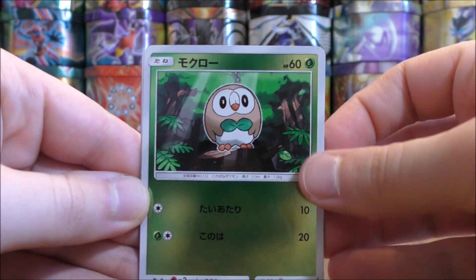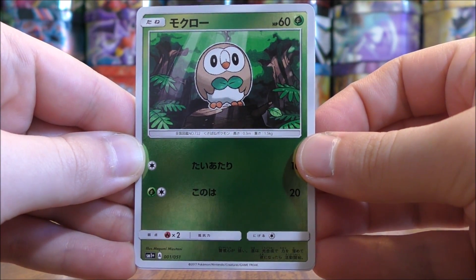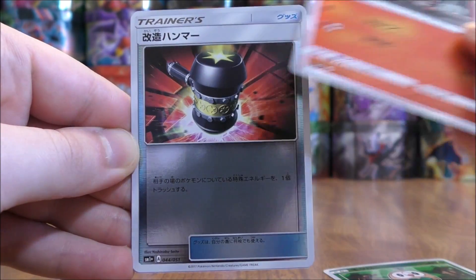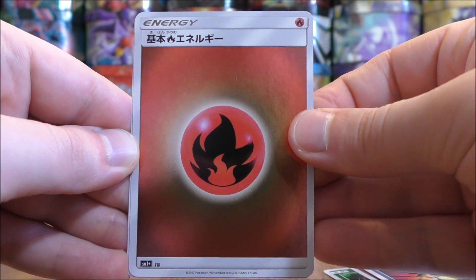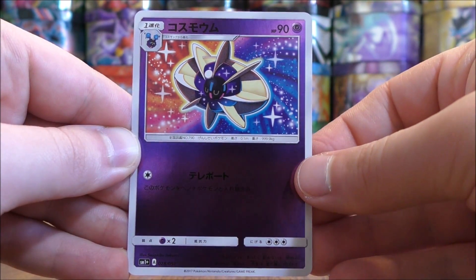Three more packs left to go including this one. It starts with Rowlet, Litten, Enhanced Hammer, Fire-type Energy, and the final card would be a Cosmoem.